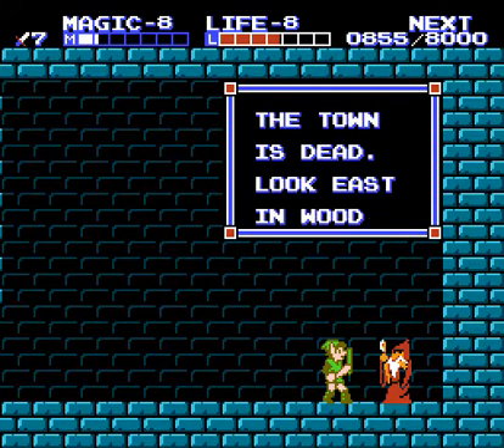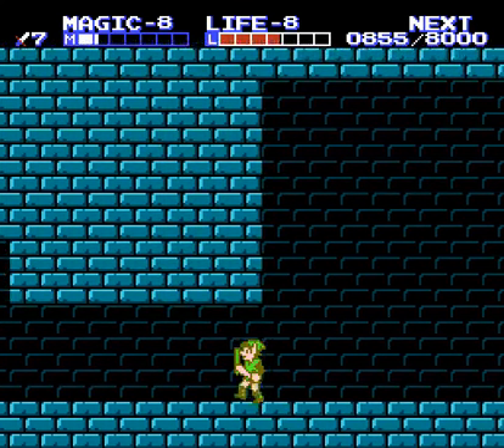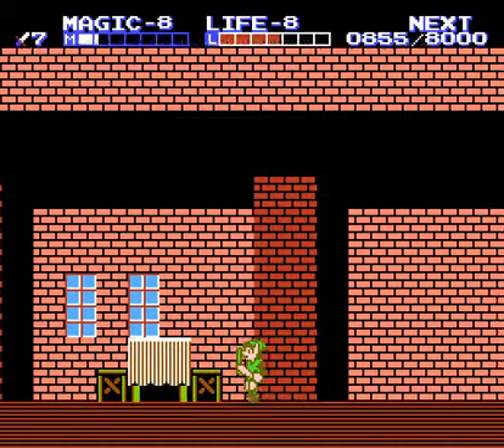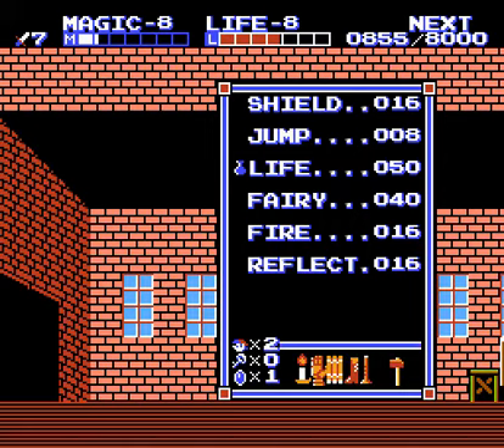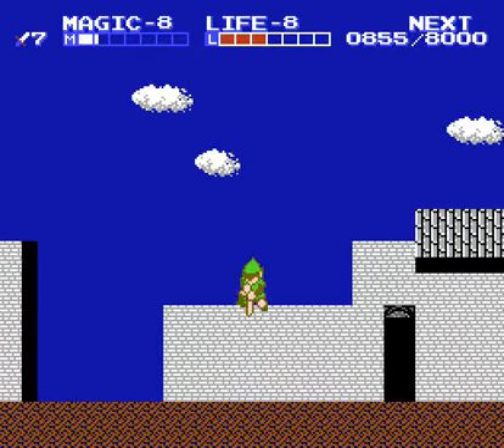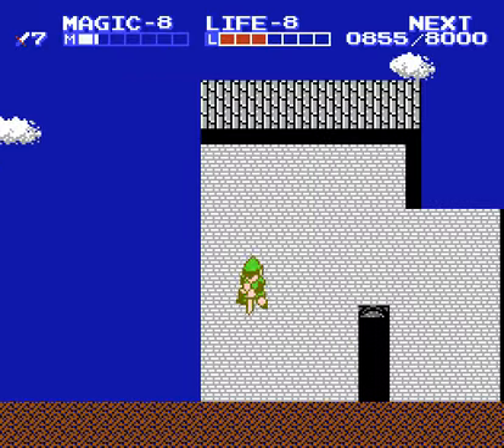We come here to this guy here. He looks like a magic man but all he says is: 'The town is dead. Look east in woods.' Yeah, well, you bet the town is dead. All that's here is this old man, a bunch of broken buildings, and a bunch of ghosts floating around which we cannot see — just like if we were going to those graveyard battle areas. We can't see them without the cross.